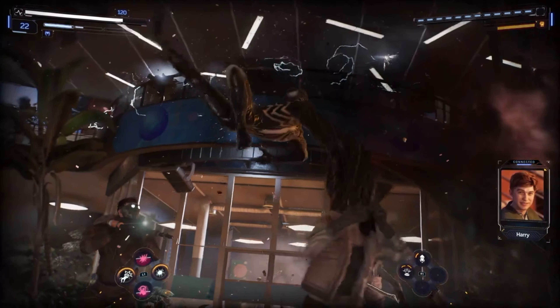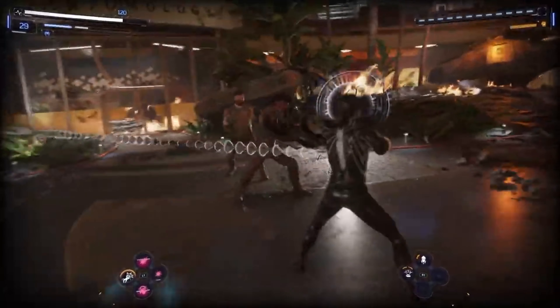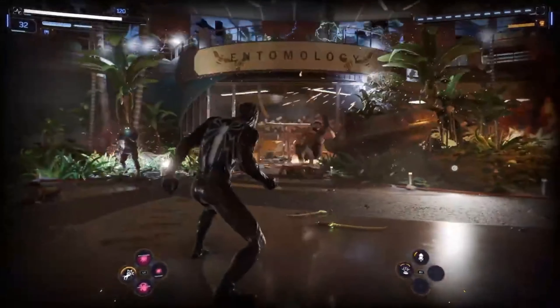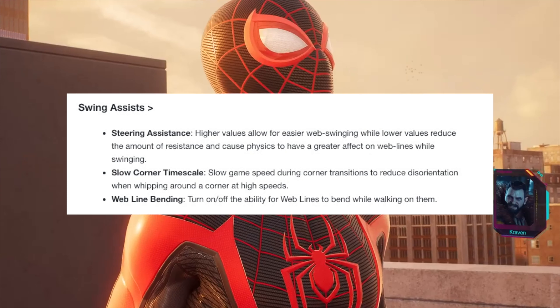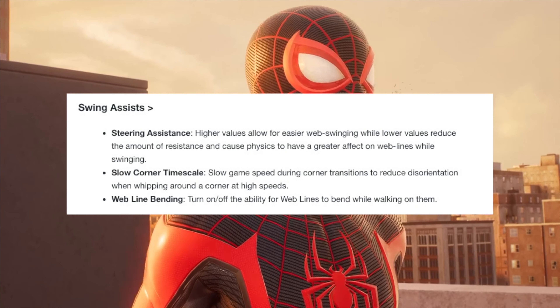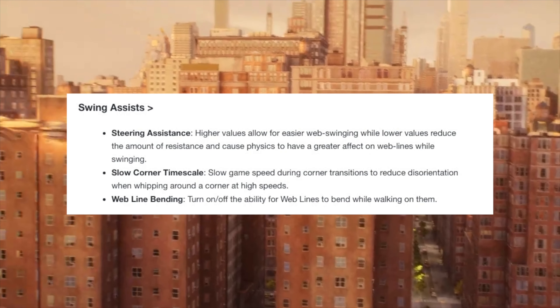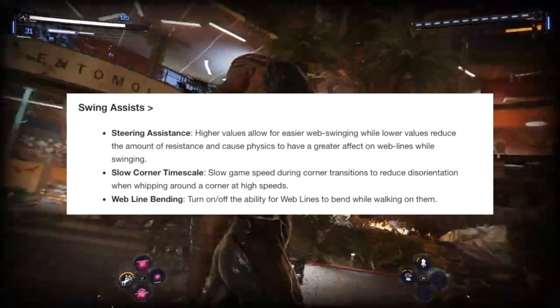Another thing that fans were concerned about was the subject of web swinging. Judging by the blog post, they're incorporating an all-new feature called swing assists, where you'll be able to customize steering assistance. The higher you have it, the easier the web swinging, while lowering it will reduce resistance and cause physics to have a greater effect on the web lines while swinging.